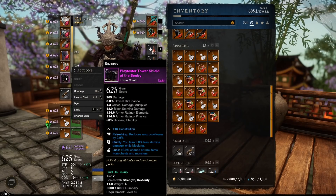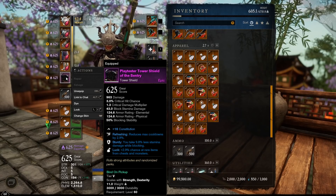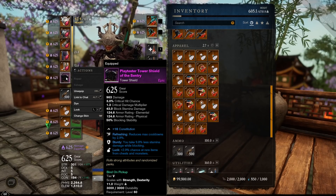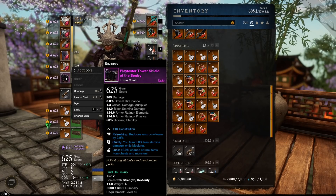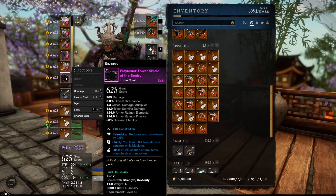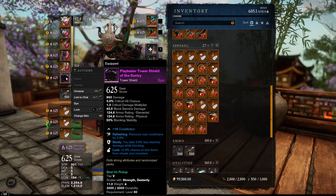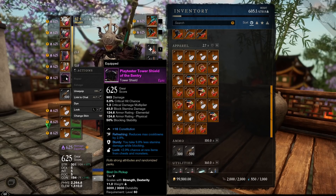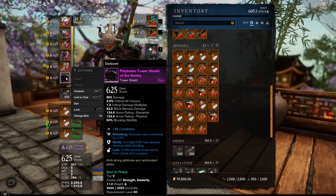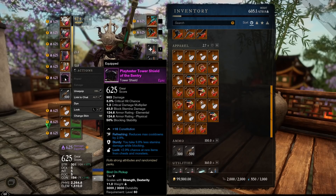Finally for the tower shield: make sure it has Constitution so you hit the 200 con threshold while it's out. The most important perk on a tower shield is Sturdy, which makes you take less stamina damage while blocking — this is mandatory. After that, other choices like Refreshing Ward or damage type reductions are up to you but less critical. Make sure you have a tower shield specifically because it has 50% blocking stability, allowing you to reduce the most damage at the cost of the least stamina.